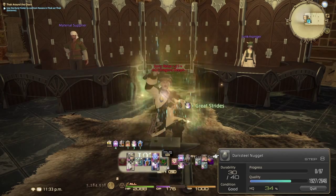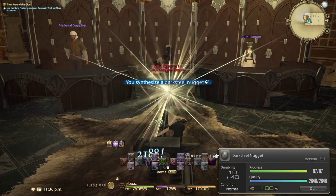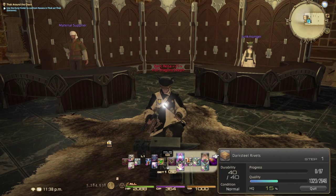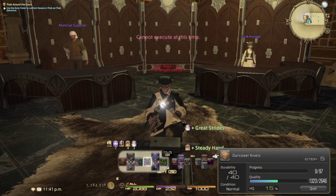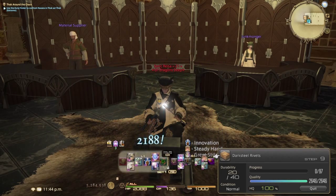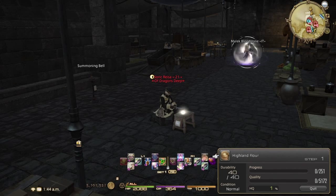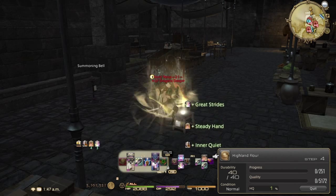If the condition doesn't come, go ahead and hit Advanced Touch and you'll see Great Strides fall off immediately — put it back on and try to juggle again. You'll notice Steady Hand has one turn left, so pop it preemptively to keep it up. If it goes Good or Excellent hit Advanced Touch again; if not, use Innovation to juggle. Keep redoing that rotation — if Steady Hand or Innovation falls off, put it back up and juggle those chances to get Good or Excellent condition with both Great Strides and Innovation active before hitting Advanced Touch. You'll blow through CP in those three touches, but anything 15 levels or more below you will hit 100% HQ.